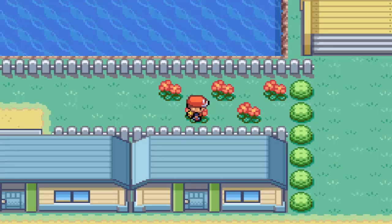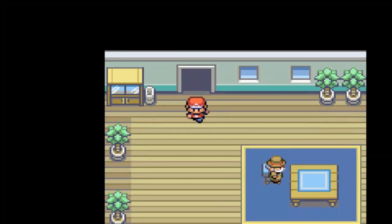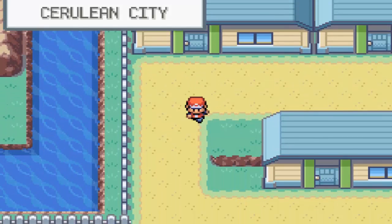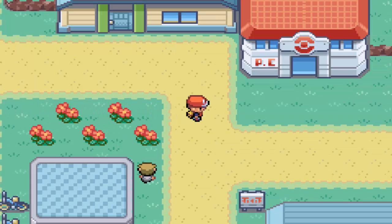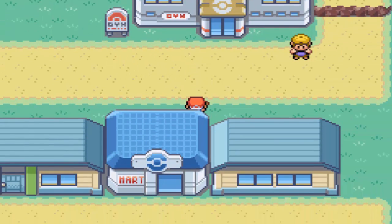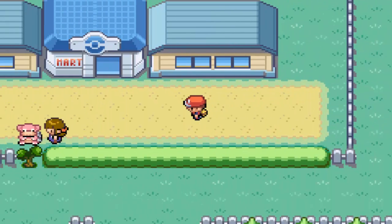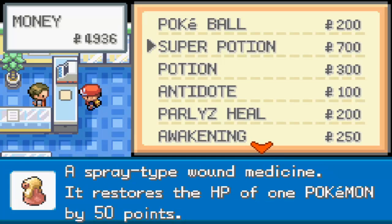I have a second Rare Candy right around here. We're actually about to take on Misty at Cerulean Gym. The reason I kept that Rare Candy is because I want to level up the Squirtle and make sure he learns Bite, because Misty's Starmie is part Psychic and with a Dark attack we'd actually have a way of dealing super effective damage to it.